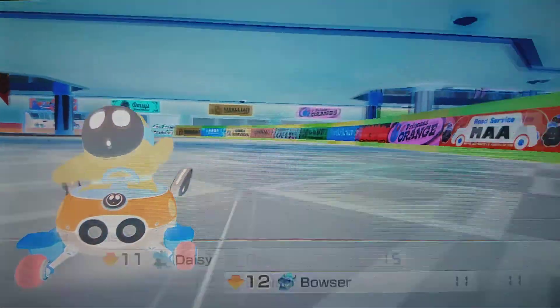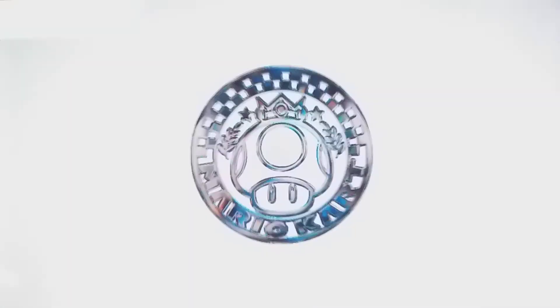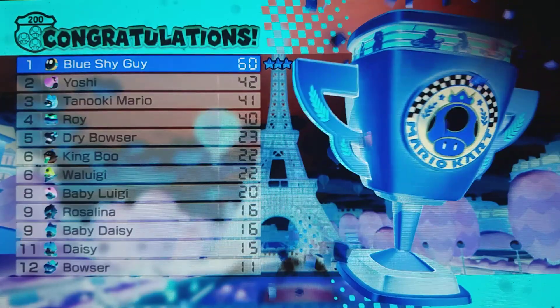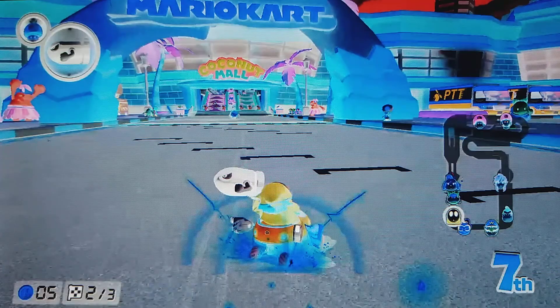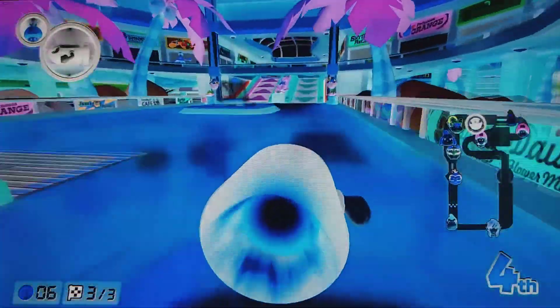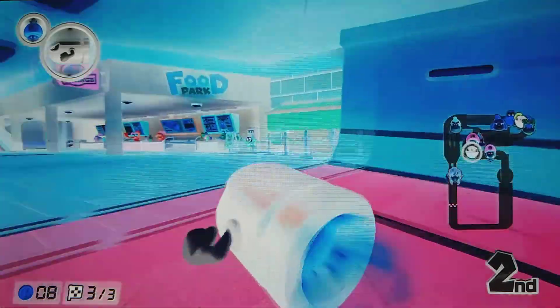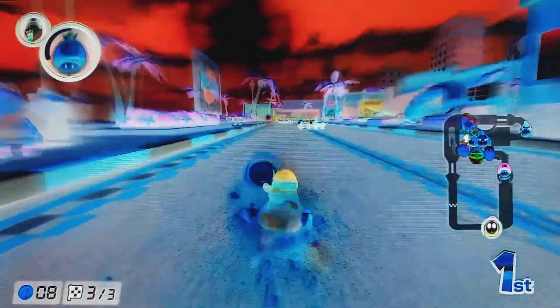Next up we have the final cup, which I think has only one bullet extension area, which is Ninja Hideaway. Before we move on, I want to quickly show you the clip I was talking about on Coconut Mall. I utilised the bullet online — I dodged again, I'm shock dodging everywhere. We pass some peeps, then I have a golden mushroom and do golden mushroom stuff and win.